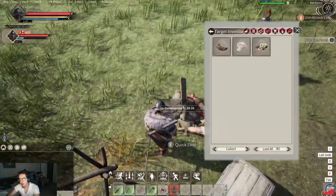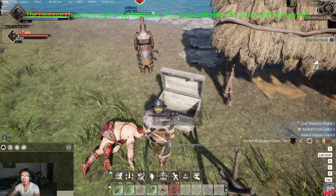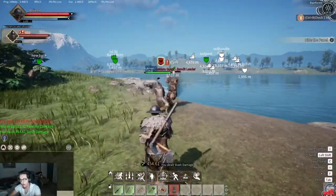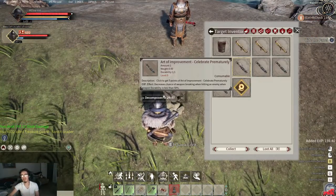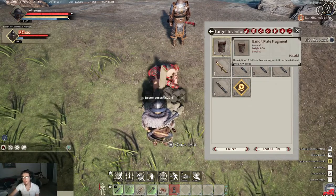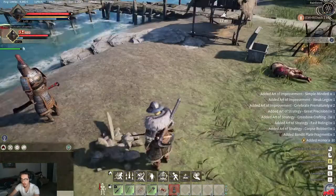Right now I'm at this location to show you how you get these scrolls. You can refer to my other previous videos as well — dungeons are the best places to get Art scrolls. This is just a level 40 treasure map. I came to the location, I'll kill this guy real quick — and he went down. You loot and you'll see you have all of these scrolls: Arts of Strategy, Arts of Improvement, honor points, and bandit fragments. That's the treasure.